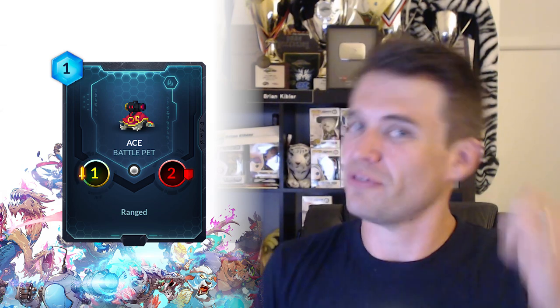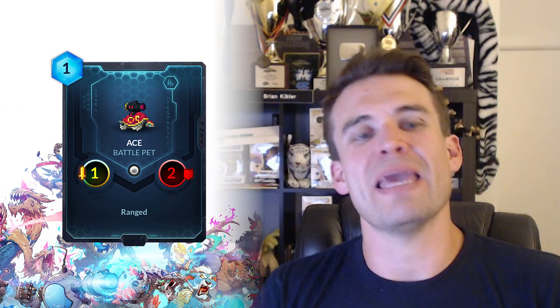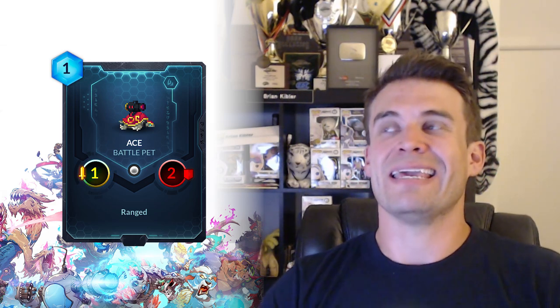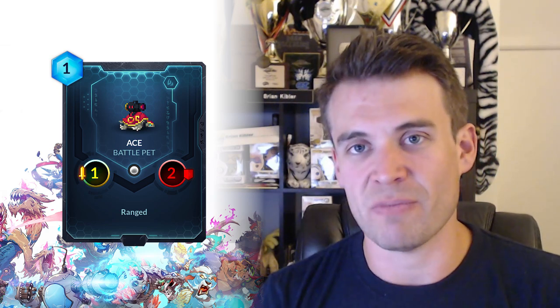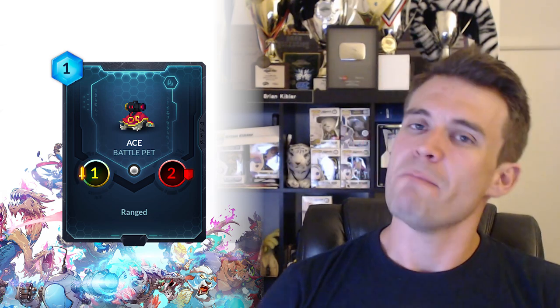Moving along to Songhai, we'll start with Ace, the 1-2 ranged battle pet. Now that we've really confirmed the behavior of battle pets, it's difficult for me to really see this fitting into a deck because even ranged battle pets will just march onto their doom, so you've got to be super careful with placing them. Maybe they'll get some amount of incremental damage in. Hard for me to really imagine this guy being great. That said, it's a one-cost ranged minion, which means you can play with Heartseeker and maybe you want a particular density of ranged minions to make a deck that has a bunch of things that buff ranged minions - things like Deathstrike Seal or whatever else. I can imagine if a deck wants a certain density of efficient ranged minions, maybe you reach for this battle pet as well, but otherwise it's difficult for me to imagine this seeing a lot of play.